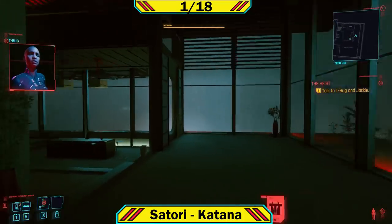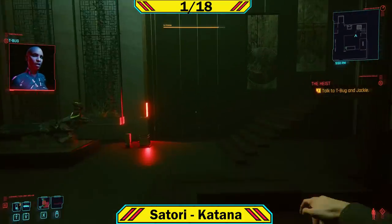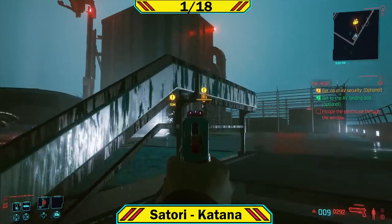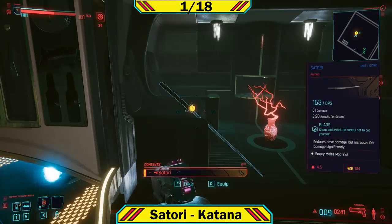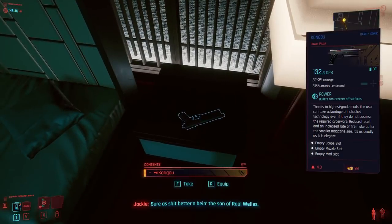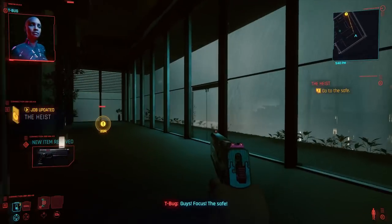During the mission The Heist in Yorinobu's apartment, wait for them to leave and then escape. They go out the door and upstairs — kill the two guards and the Satori Katana will be inside the flying vehicle. Also in the room you can find the Kang Tao iconic pistol. It doesn't go up on the wall but it is missable and it's a pretty good pistol.